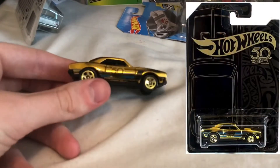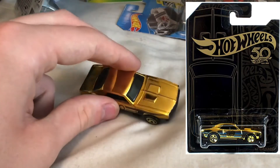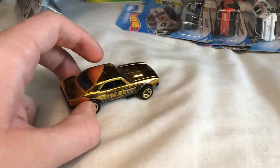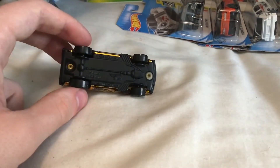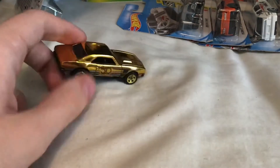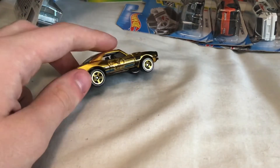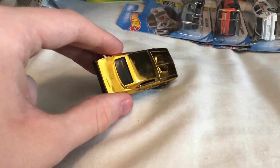For the last three loose cars, first up is from the black and gold card 50th anniversary Hot Wheels set. This is the chase car from that series — the 67 Camaro. Unlike the others which are black with gold accents, this one is a shiny chrome gold with black accents and a blue stripe. I actually found this on eBay for a decent price. It's the rarest and most desirable car in the series.